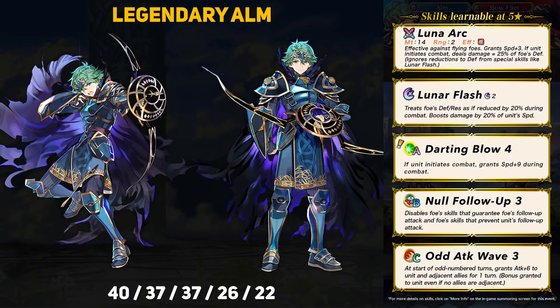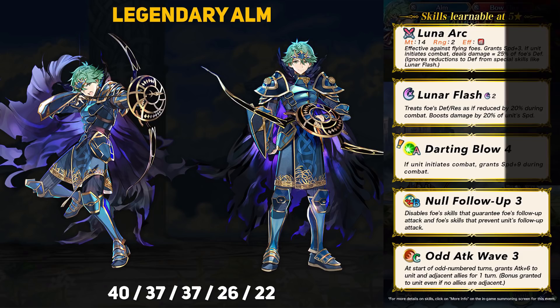He has 40 HP, 37 attack, 37 speed, 26 defense, and 23 resistance. Not too shabby. With 37 base attack, Legendary Alm is the highest attack archer in the game, and 37 speed is pretty amazing to go along with that — he'll be an offensive beast for sure. His HP, defense, and resistance aren't anything special but are all pretty good with nothing being super low. With his high speed, Alm is going to be able to take a couple of hits.